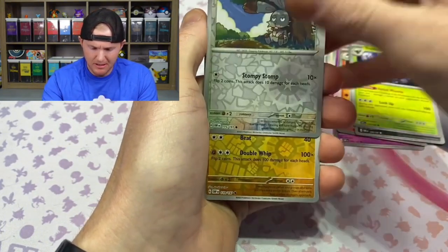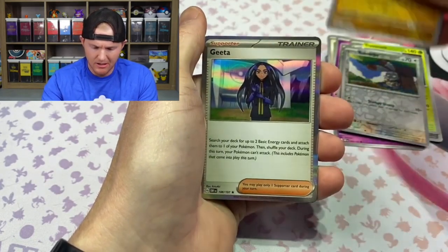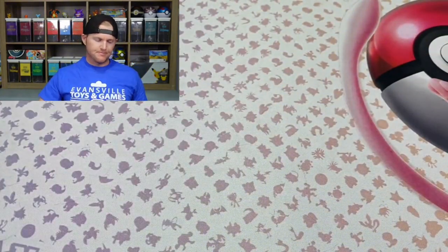Beedrill, Noivern — at least they're not the SAR or SIR — and a Gida non-holo. Alright guys, I hope you enjoyed that video. Quick, down and dirty. Only got one pull. You be the judge on what you want to do with your finances. If you think they're good, get them. If not, buy the vintage pack on your own. I hope you keep on keeping on. And the next time you want to get juiced, come back to Lazard Bros. Peace.